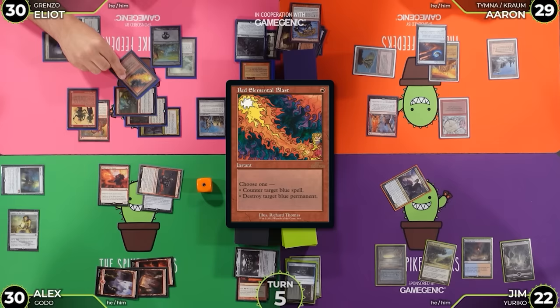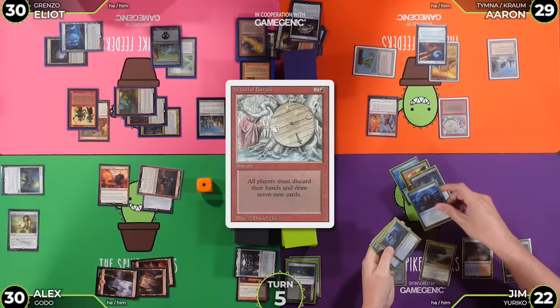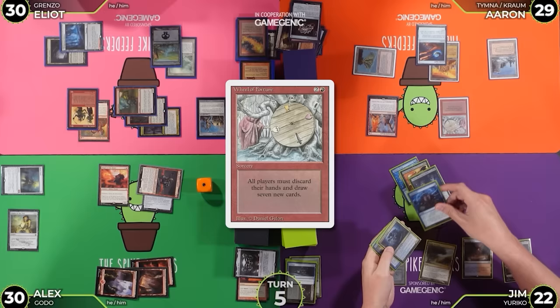I guess I'm being rude on my way out — I think I'm trying to Red Elemental Blast Yuriko before I discard it. Resolve Wheel. Jewel Boat is down. I'm discarding Thassa's Oracle, Force of Despair, Nashi, Brainstorm, Silver Fur Master, Mothdust Changeling, and an Offer You Can't Refuse. Cryptic Trilobite, Brass Squire, and a Braid. Priest of Urbrask.